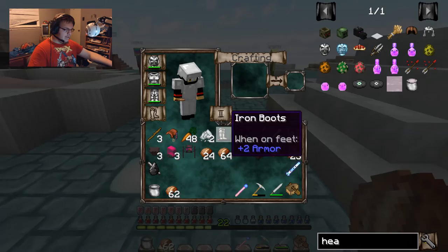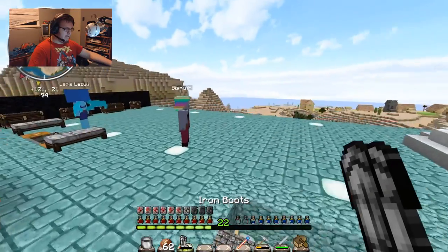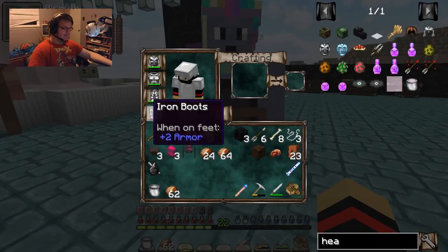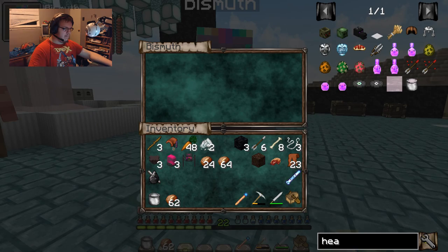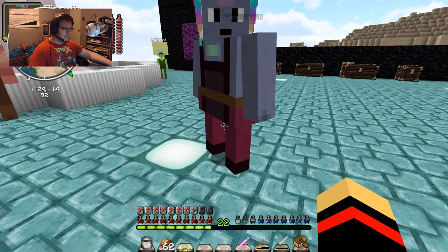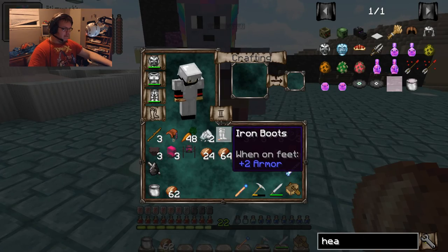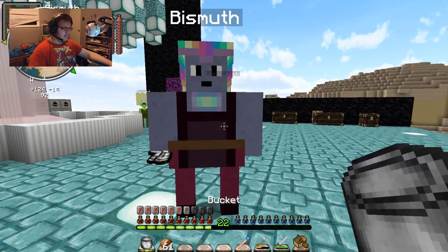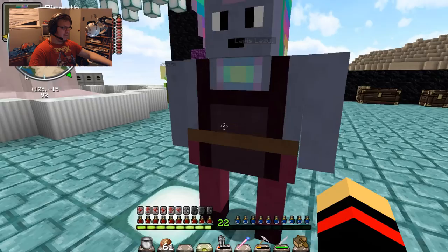See these really, really weak boots — these really, really, really weak boots. If I right-click her with these... I think I got it. We're back in Bismuth. Now she's holding them. We're back in Bismuth.